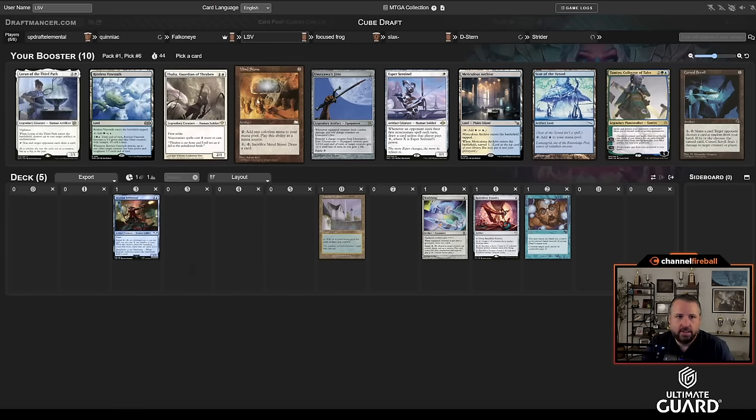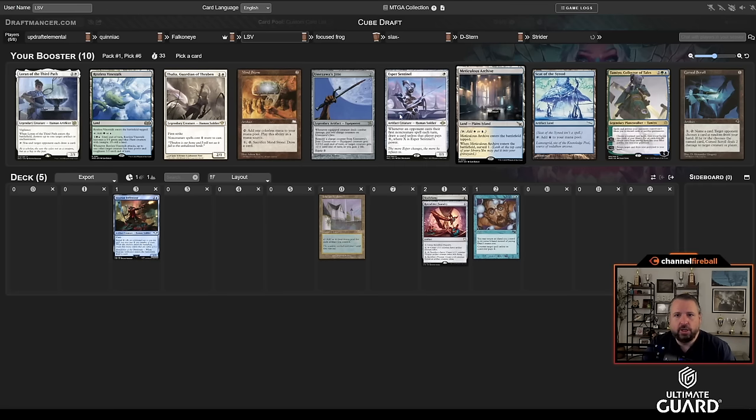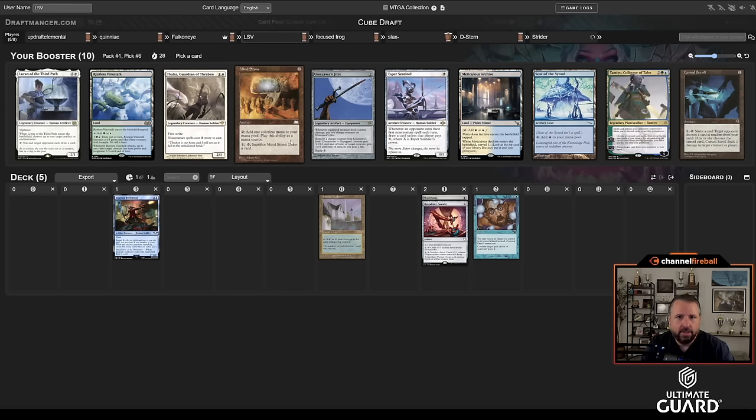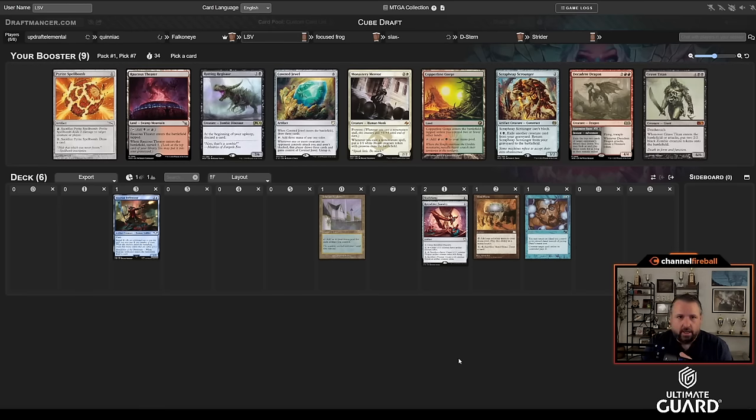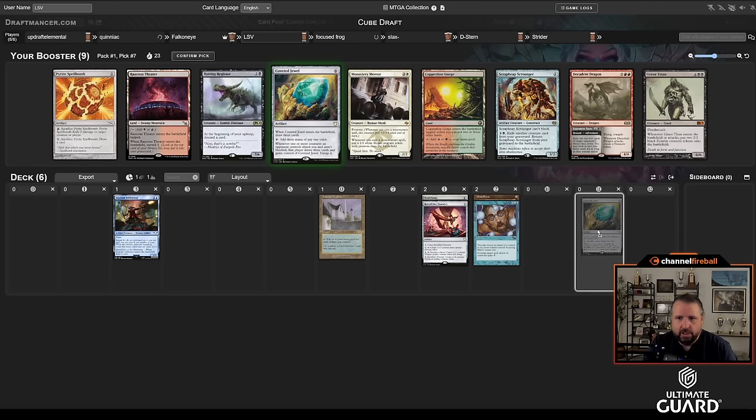There's Seat of the Synod, Mind Stone, Jitte, and Esper Sentinel — pretty nice — but honestly I just take Seat of the Synod. Though Mind Stone is also pretty nice — maybe Mind Stone and try to wheel the Seat. There are three good white cards, a blue-white land, Tamiyo... I don't think I want Umezawa's Jitte that much. I'd rather just take Mind Stone — Jitte isn't the kind of thing Academy decks should usually be going for. Now there's a Coveted Jewel — kind of like a Portal but cheaper — and it lines up nicely with all the cards I have, so I'll slam Coveted Jewel seventh pick.